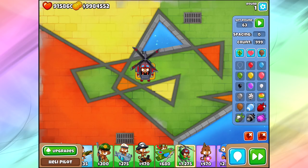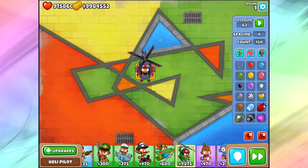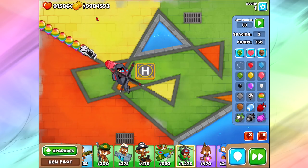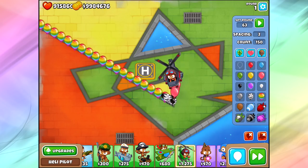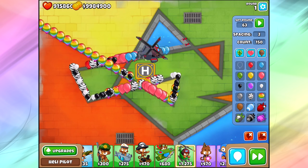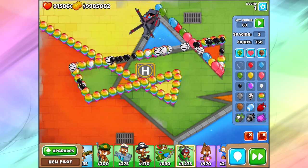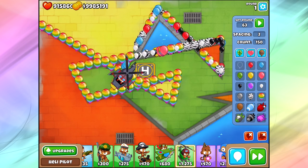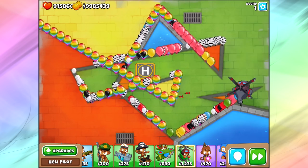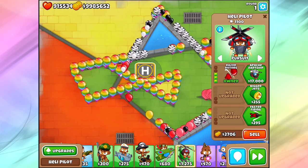The problem is, if I send out 150 rainbows with two spacing, Razor Rotors is not a bad upgrade — it should be razor-rotoring through a lot of these balloons. But we end up chasing in a weird direction where our Razor Rotors don't get good popping power. He's doing an okay job sometimes, but if he gets confused by different layers of bloons coming out, he's not doing the maximum pop power. Personally I don't like it that much — not horrible, but not worthwhile.